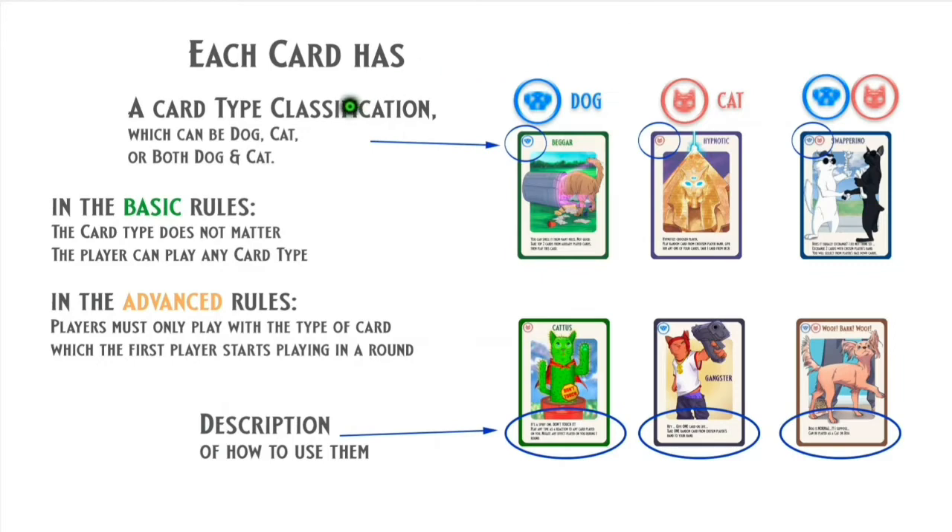Each card has a card type classification, which can be dog, cat, or both dog and cat, along with a description of how to use it. In the basic rules, the card type does not matter and the player can play any card type. In the advanced rules, players must only play with the type of card which the first player starts playing in a round.